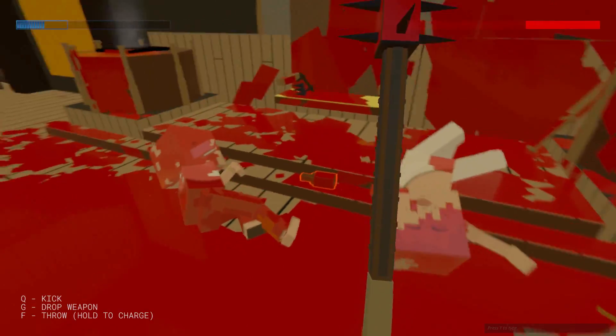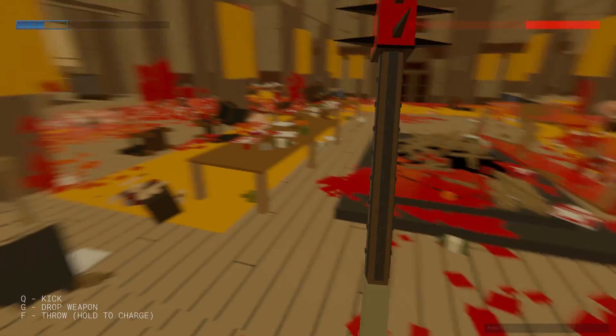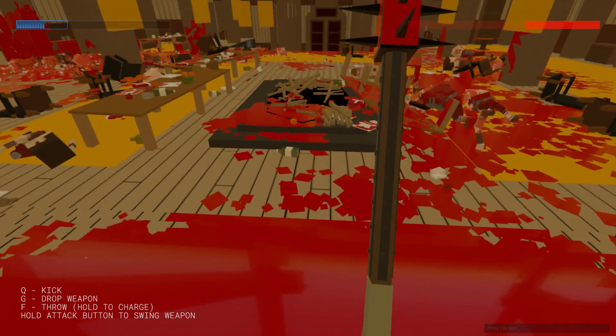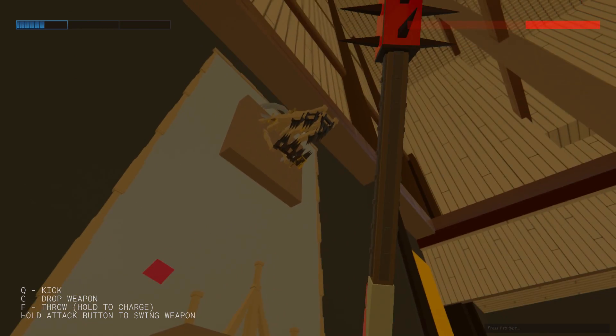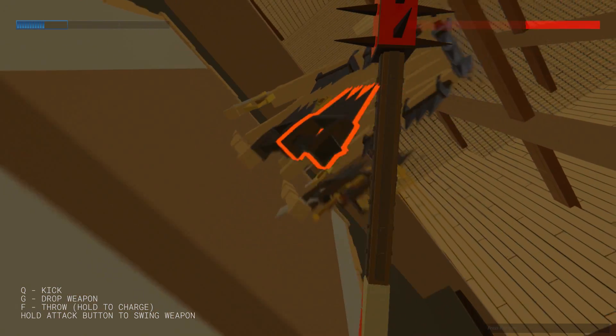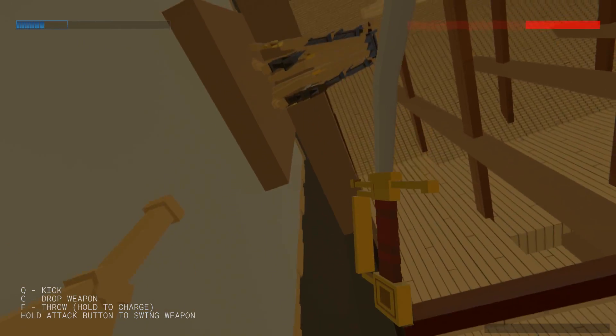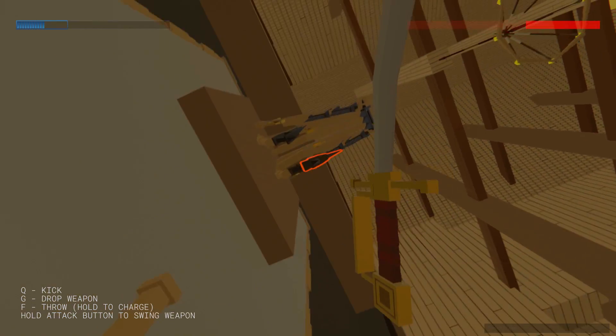Look at how the blood has cascaded down the steps into like this perfect reflective surface. So if you want the best cache of weapons, it looks like they were hidden right above the jarl. I don't know if there's any other better swords or anything up here. All the other swords look pretty average.